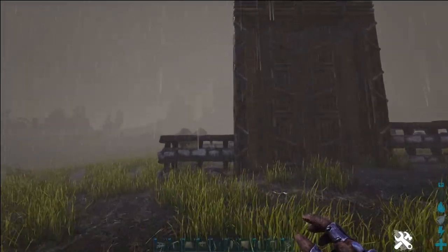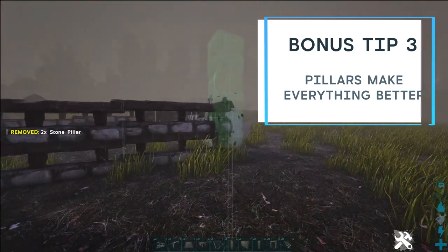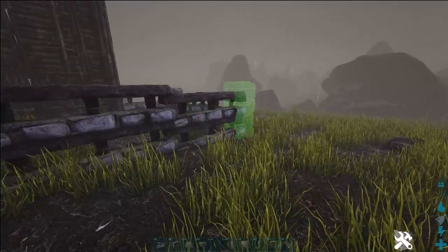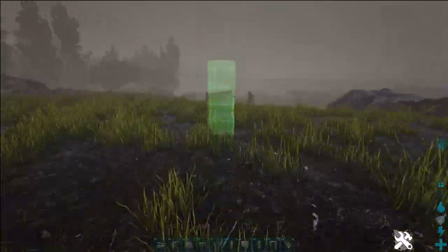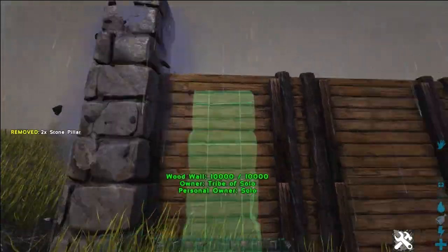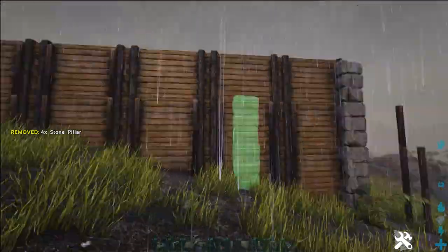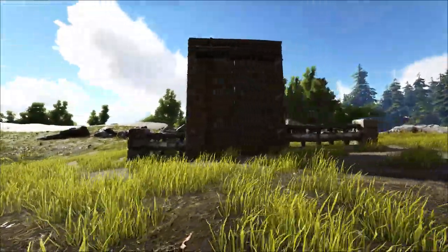If you want to make it look a little nicer you can add pillars on the corners of your gate and along the walls — you could do the whole thing in pillars for a different feel, or just place them at corners and turns in your wall. Pillars will also snap to fence foundations.